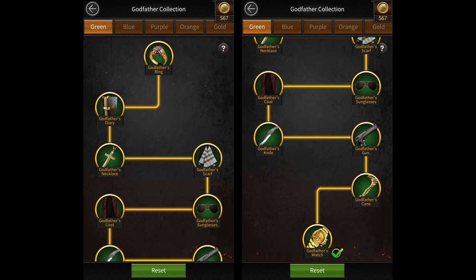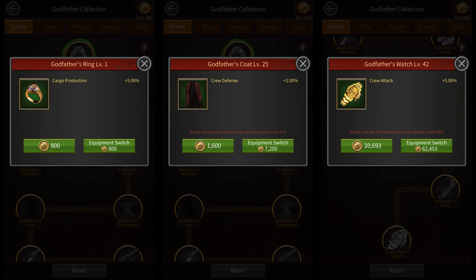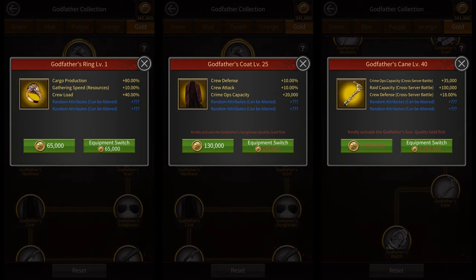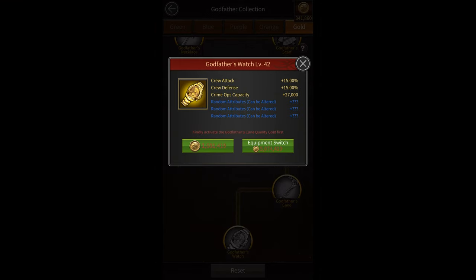Currently there are 10 unique pieces of Godfather Equipment and each piece can be of 5 different colors. The green pieces only give you one fixed attribute per piece. The blue pieces give you a fixed attribute along with a random attribute that you can customize. The purple pieces give you two fixed attributes along with one random attribute. The orange pieces give you two fixed and two random attributes, and the gold pieces give you three fixed attributes along with two random attributes per piece, except for the level 42 Godfather's Watch which gives three fixed attributes along with three random attributes.